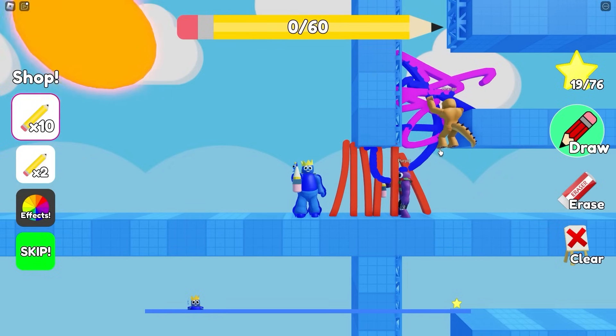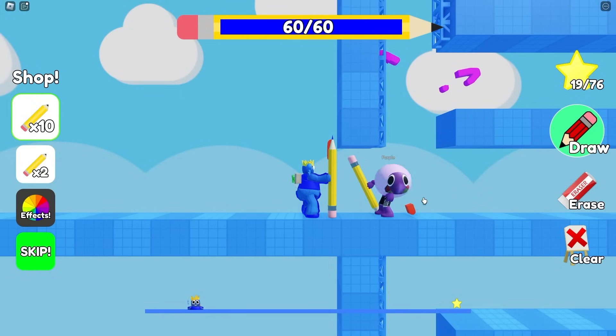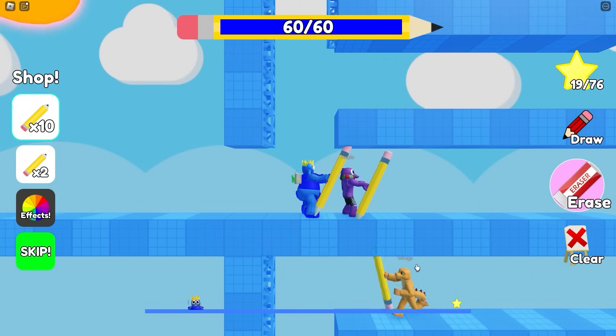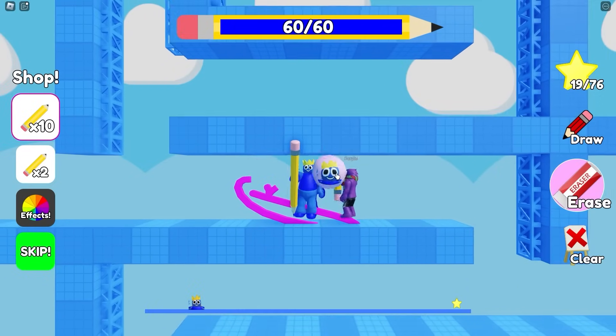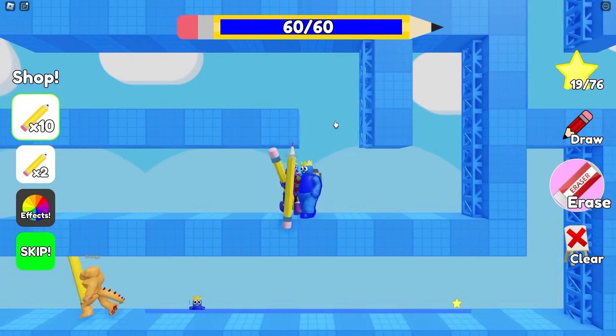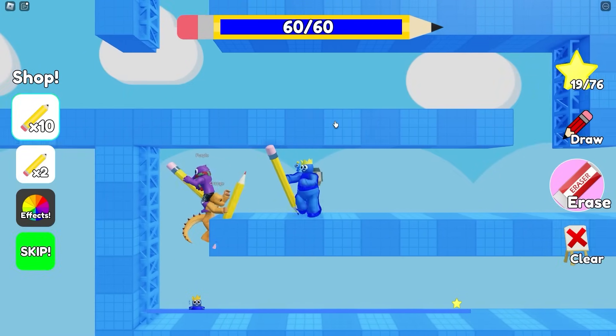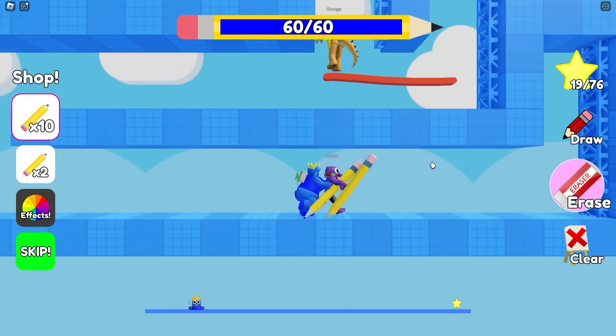Orange is breaking the fourth wall. I can do it. Oh, see you later, nerds. Oh wait. I can just erase your guys' stuff. Are you serious? Wait. Okay, draw something. What? We can erase each other. Oh, this is dangerous, guys. There's something really good down there, guys. What is it? Is there really? Okay, let's go and find out.